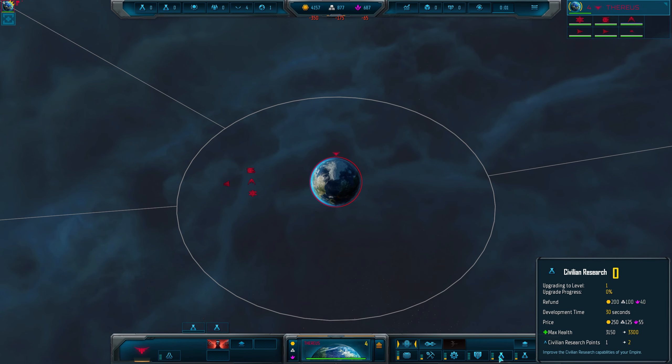A tip that applies to basically every game with resources: spend them. This isn't real life where you need to save for a rainy day — you want to put those resources to use as soon as you earn them so you can keep progressing. Sure, later on saving a chunk large enough to rebuild a few fleets is okay, but early on always be looking for something to spend on. This goes for the three main currencies as well as fleet capacity. If you have room for more ships, build them — your opponents certainly will be.